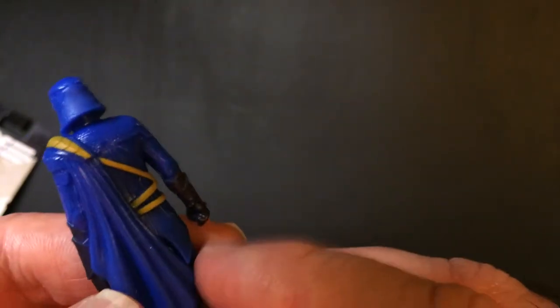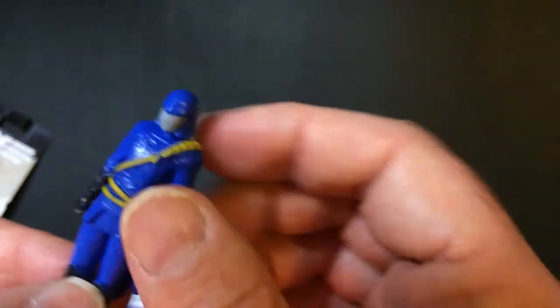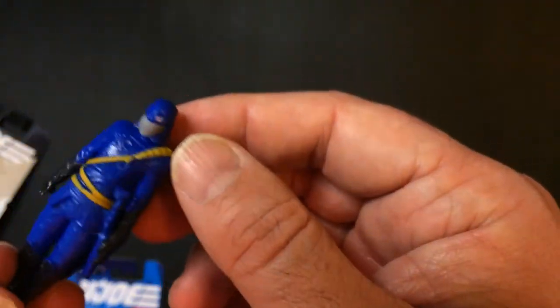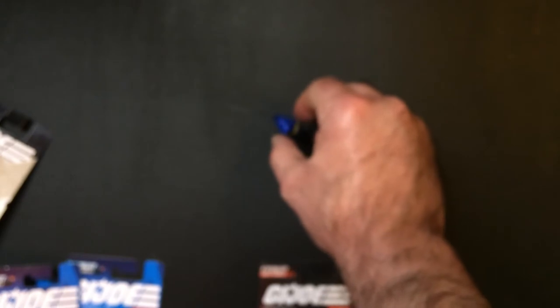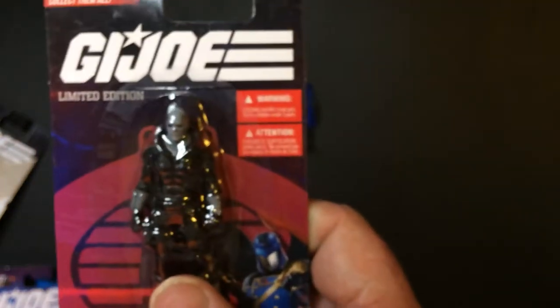Not overly detailed, but they give him a slight cape, which is kind of cool. You could probably put a red Cobra Commander symbol on there somewhere. He's got gloves, boots, and a cape — not the worst. They don't move, but they'll stand up okay. Let's go with Commander. We also have Destro.